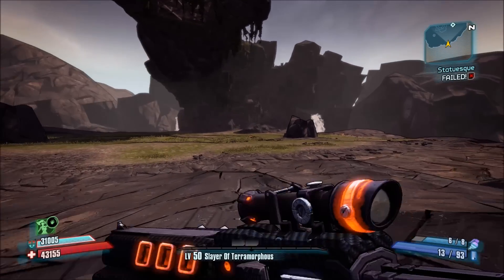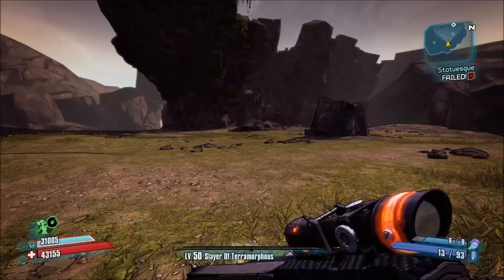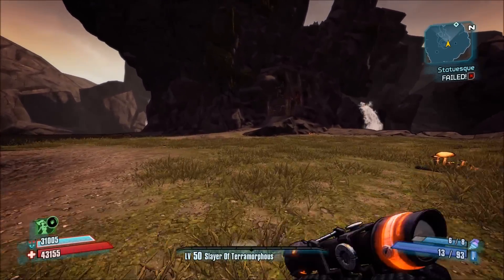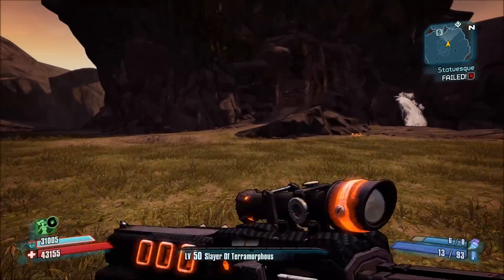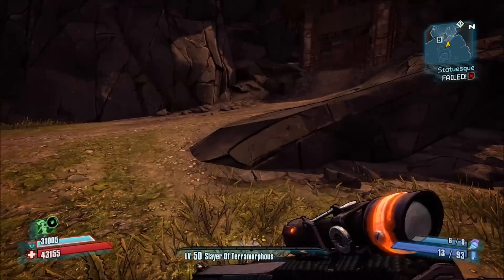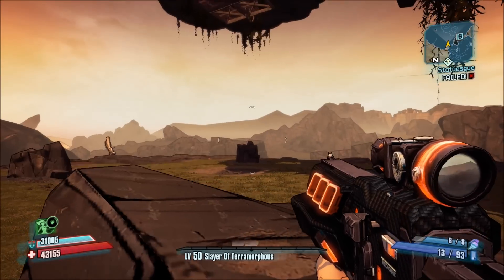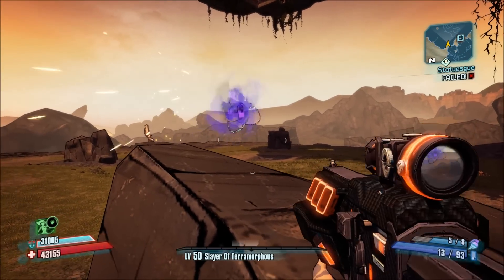This is just a quick video to show how pretty much anybody can kill Terramorphous with just two items — they don't even have to be very good items. The first one is the B-Shield, which you can farm really easily in the Arid Nexus Boneyard. There is a boss there that's quite easy to kill.